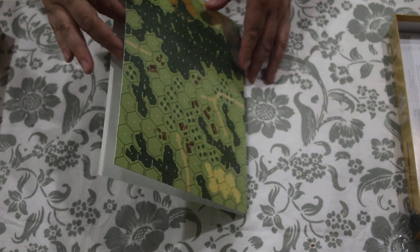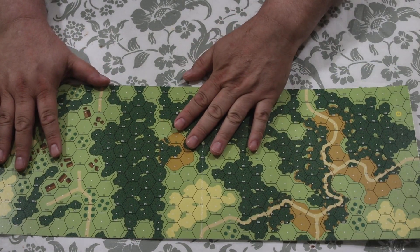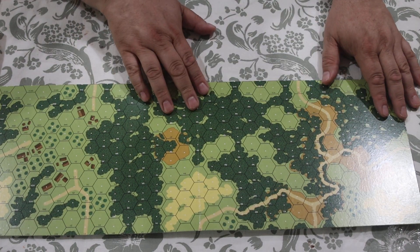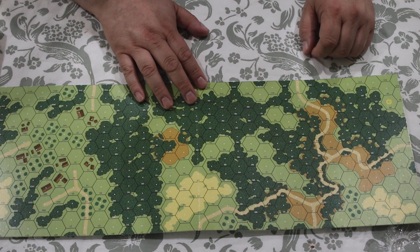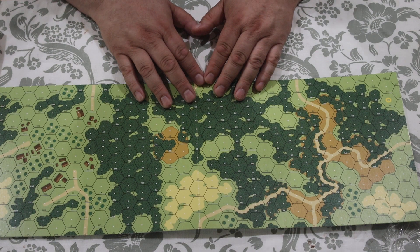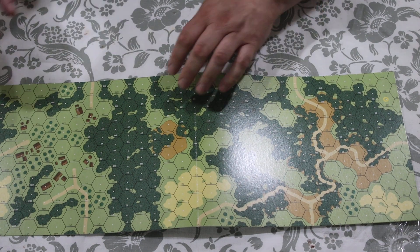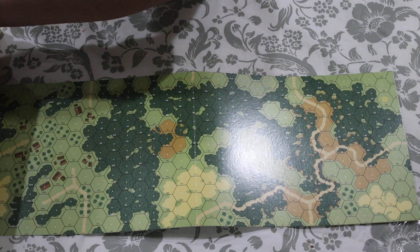Here's a map. Compared to the old original Avalon Hill Squad Leader maps and ASL maps, these maps are made of cardboard, whereas the older maps were mounted. Looking at this, I can't see why I couldn't use this for a European scenario, because the woods look like woods — in the Pacific Theater it would be jungle, orchards would be palm trees, wooden buildings, roads, slopes, hills, all those wonderful things.